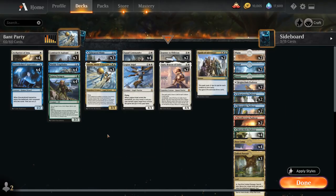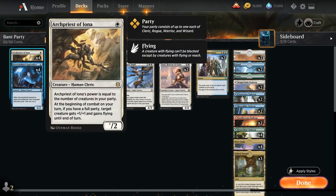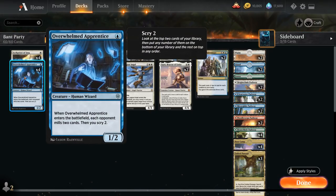At 1 mana, besides the full set of Archpriest, we also have 4 copies of Overwhelmed Apprentice, which is mostly here as a cheap wizard to fill out our party. It's a 1/2 that when it enters the battlefield mills the opponent for 2 — we don't care about that too much — but it also lets us scry 2, which is useful for assembling full party synergies.